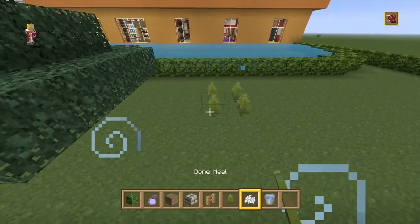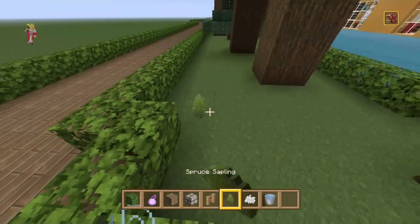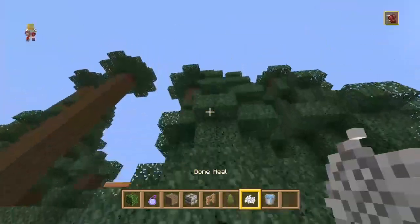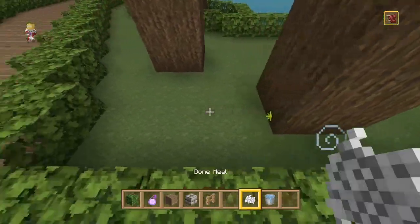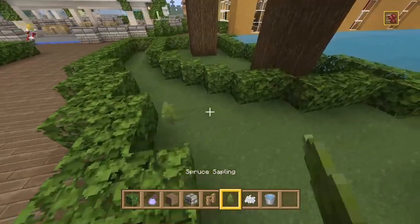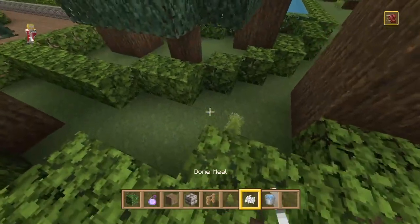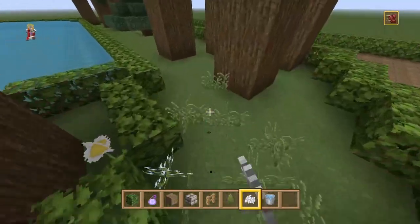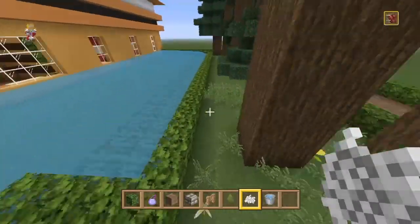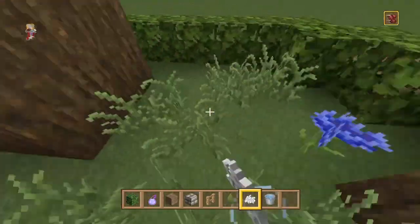Okay, I messed that one up. Double tall one there. This one, that one, perfect. Oh my god, so beautiful — it's like the best trees in the game. I like the oak trees, but these ones look so much better than oak in my humble opinion. You could feel free to disagree. We'll have a single one up there, another one there, maybe another single one there. And we're just going to bone meal this area right here — get some flowers in there. We'll place some of our own flowers as well.